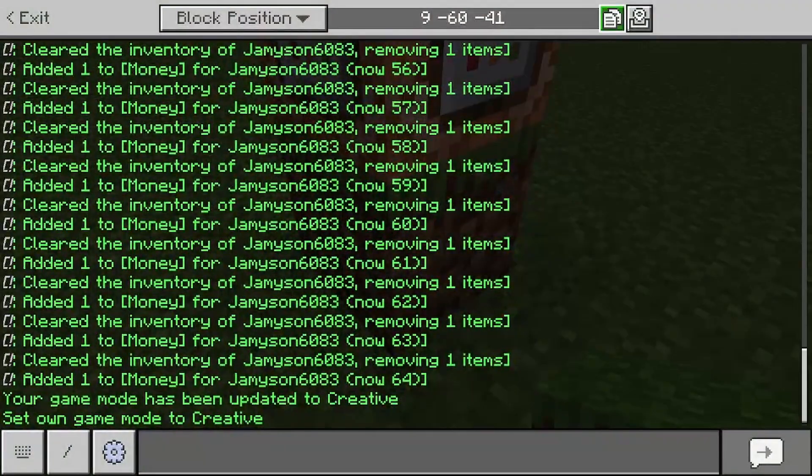This last command is optional but it helps a lot and it makes it seem like Hypixel or something. Name it SFX or whatever you want: slash playsound random.orb at P. Now once we do that, we're gonna have money and can purchase something.